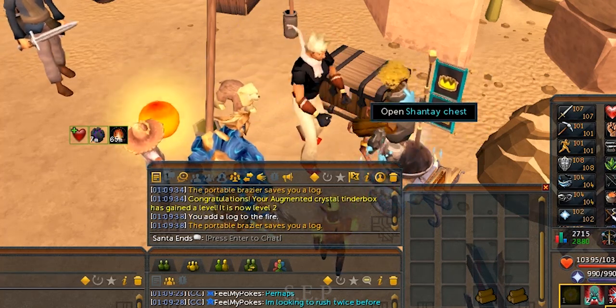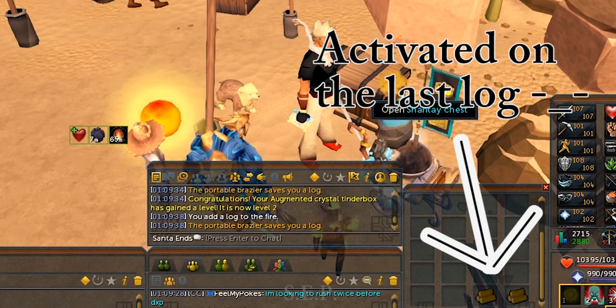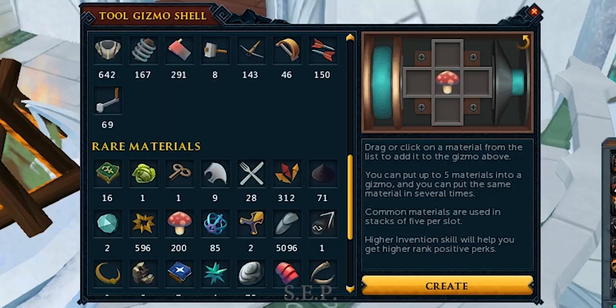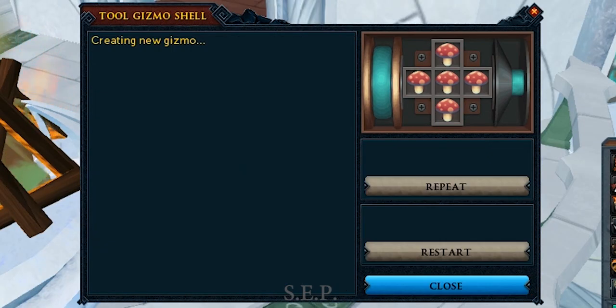The best way to get Pyromaniac 5 is to use 5 explosive components. You can disassemble a level 9 hand cannon for 28 components, or if you are rich, you can disassemble an un-augmented one for 7 components. The second perk I recommend for your hammer is Tinker.